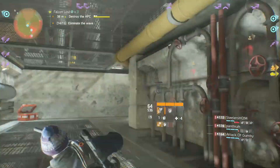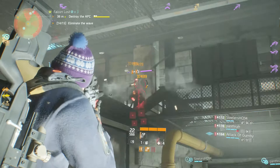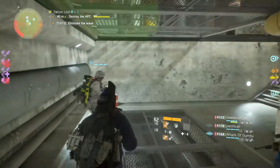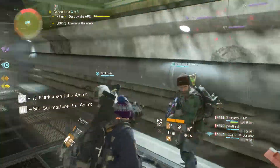Either way, it's easy to focus fire and clear up the space downstairs once again. Just try to make sure support stations are placed around in the event that a player is downed or ammo or health is needed. And speaking of ammo, two resupplies are located in the area and are refilled after every time the bomb is planted on the APC.